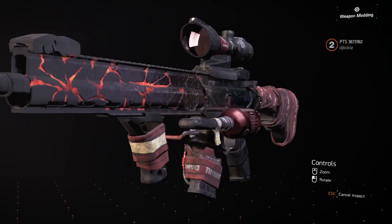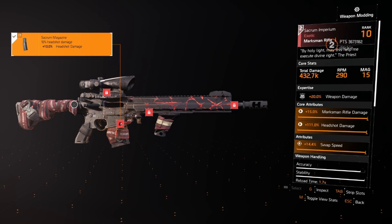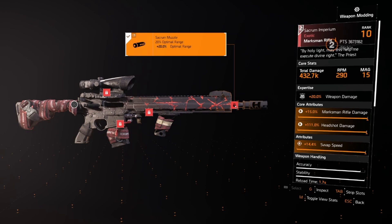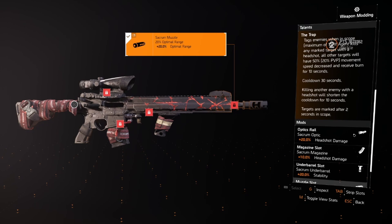It comes with a headshot mod at 20, a magazine headshot mod for 10, some stability, and optimal range. The attributes include marksman rifle headshot damage and swap speed. I'm really unsure about the swap speed — if that were crit chance, crit damage, or damage to target out of cover, it would be phenomenal. Swap speed is a dead attribute unfortunately.